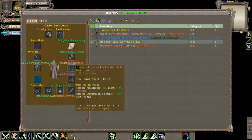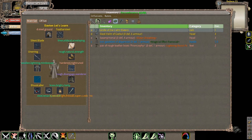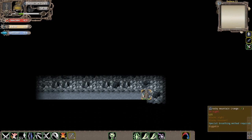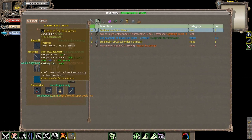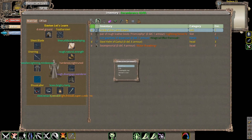Before I go, I'm just going to do a few things. I don't really need light radius for this area - it's helpful but not really needed, because this is an outdoor area. As long as it's not night you can basically see in here. We're going to put this on instead.